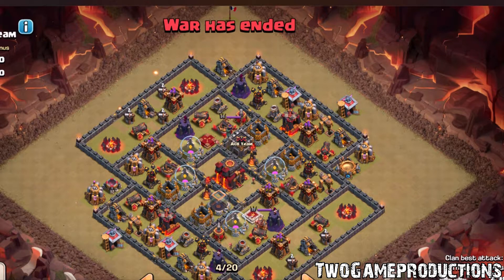Let me explain to you exactly how it went down. What he did first was drop Wallbreakers here — that's where the Archer Queen was going to come in from. She's literally going to come in from this corner here. He dropped Wallbreakers here to make sure the Queen's got an exit, so when the Queen goes in, she doesn't start shooting at walls. She has a way to get out. She sees the gap in the wall on the left-hand side and she'll walk back out again.